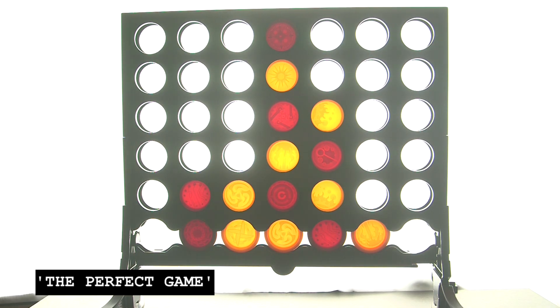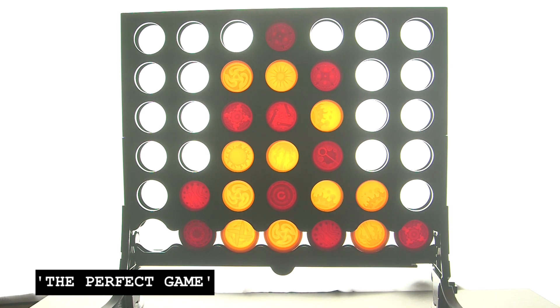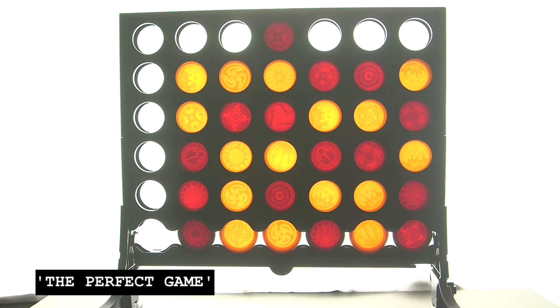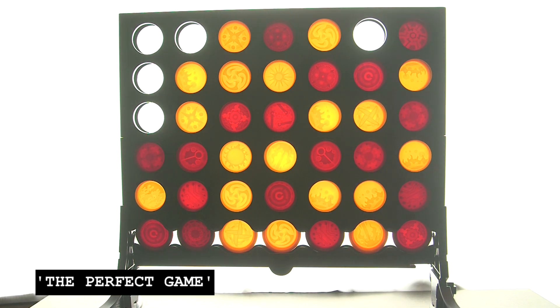Maybe they're hoping the other person's catching a train, and if they last long enough, the game will be a draw. So if you're a perfect player — and of course, if you are a perfect player, you're going to start in the center column — you will win within 41 moves. There are a few ways to do it, but this is one of them, and this is what victory looks like. When red is forced to play here, because it's the only column left, yellow wins like this.